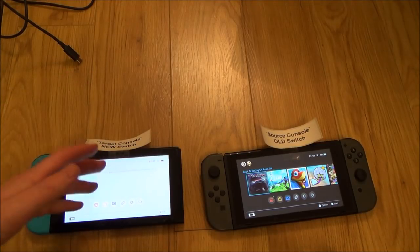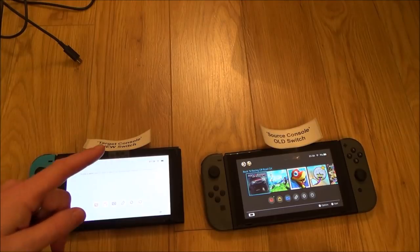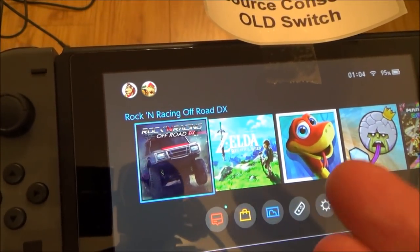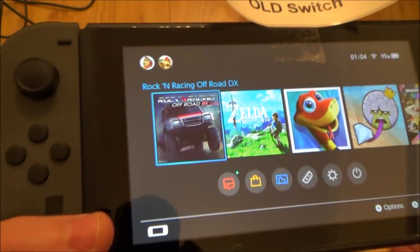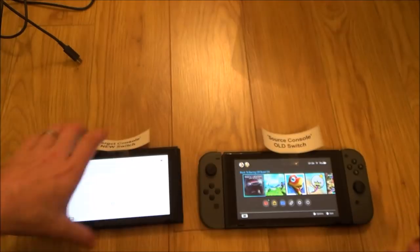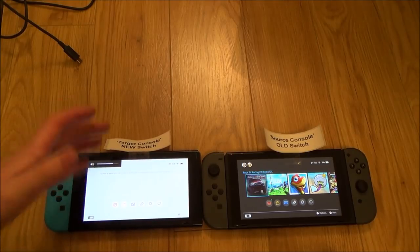So if they were halfway through Zelda, they're still going to be halfway through Zelda — it's a really handy feature. You can bring all the users across as long as they've all got Nintendo accounts. For example, I've got myself with a Nintendo account and all my digital games purchased on that account. My son Ben doesn't have a Nintendo account, so I won't be able to transfer him. In this video, this is a family switch I want to give to my son, and the other one is going to be my new switch where I want all my details and game saves.